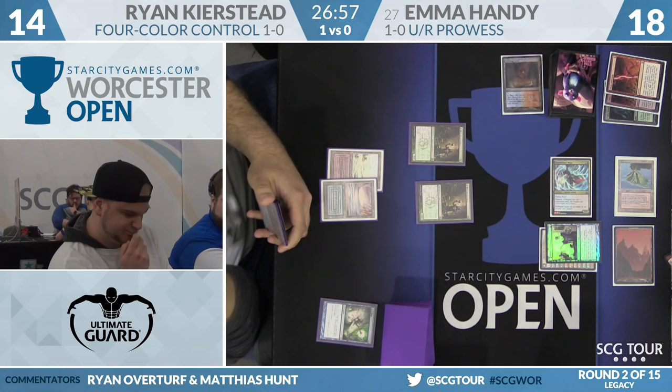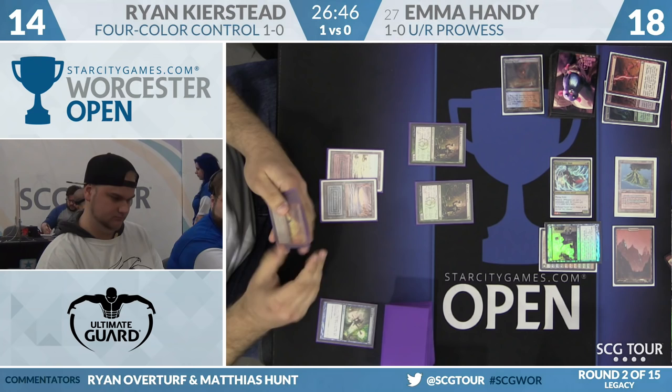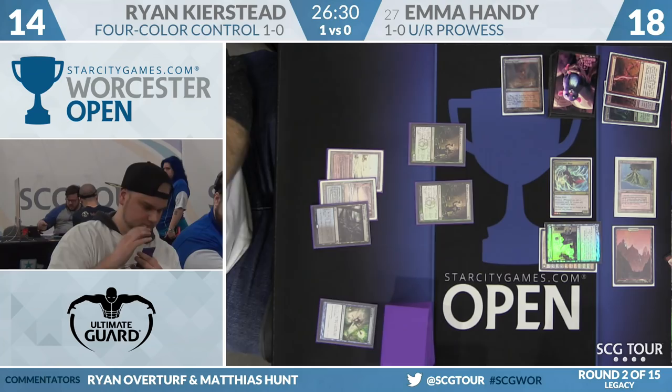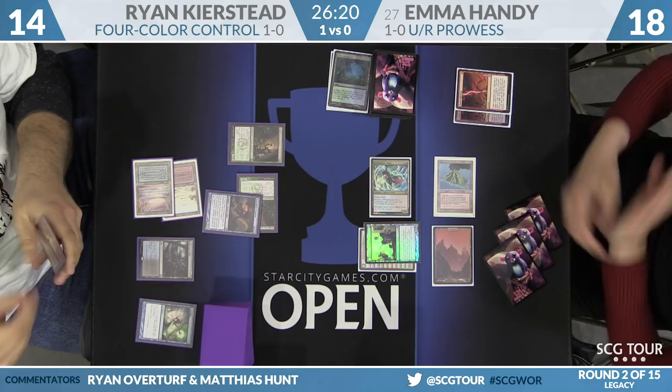No green mana yet for Kirstid — he has it off Deathrite Shamans, but it's one-time only with only one land in the graveyard. Looks like he's got some options: a Wasteland, and with two Deathrite Shamans in play, that Wasteland is very inviting. Looks like Baleful Strix and Wasteland in hand, plus a red card — could be a Pyroblast or Lightning Bolt. Looks like Pyroblast, and a True Name Nemesis. He's going ahead and casting True Name using his Deathrite. He actually does not Wasteland Emma.